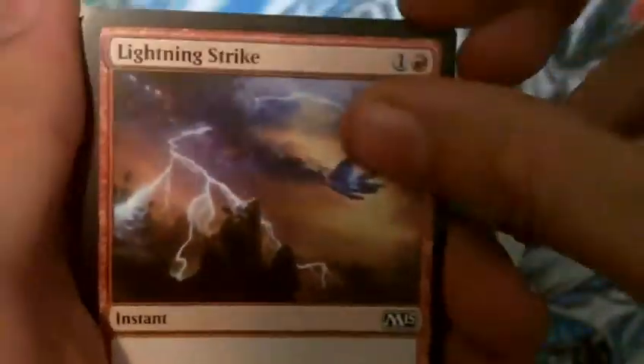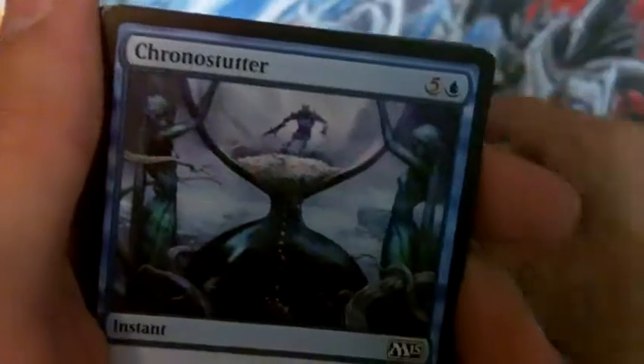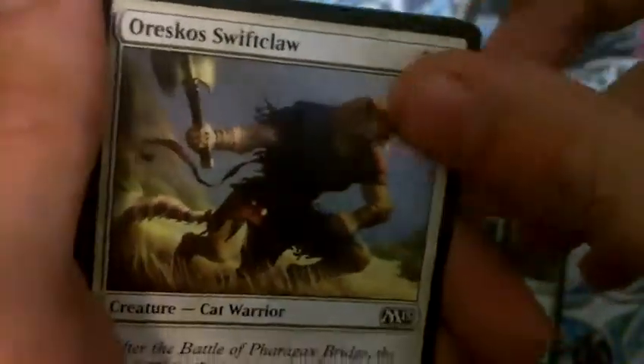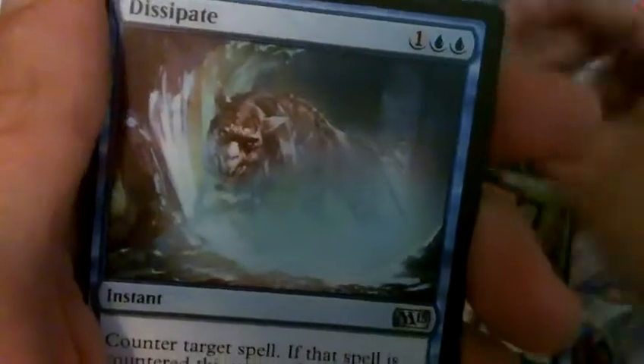Pack three: Triplicate Spirits, another Lightning Strike, another Siege Worm, Zof Shade, Selfless Cathar, Chronostutter, Rummaging Goblin, Bronze Sable — a lot of repeats. Orcish Spiloclaw, Ulcerate — very nice, great card. Now we're into the uncommons: Shrapnel Blast, Dissipate.